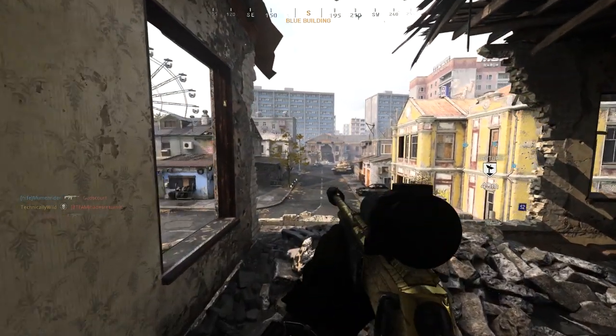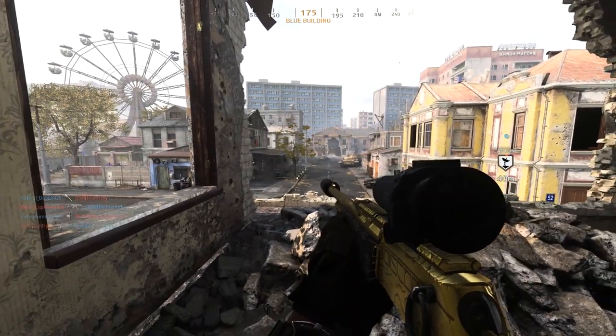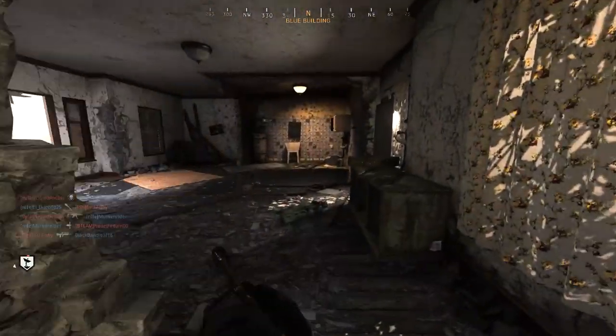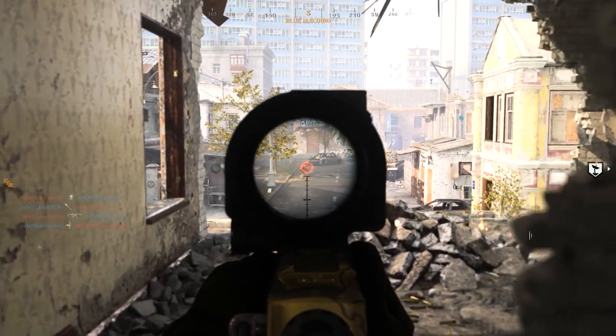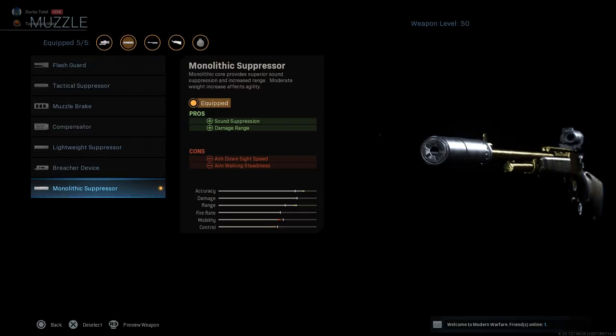The gameplay in the background is a game on Arklov Peak and a game on Grozner Raid where I absolutely go off. I camp a little bit but I'm dropping a lot of kills and these enemies don't know what's going on — I think I'm at the top of the leaderboard in both lobbies by quite a big margin. The attachments I use on the Mark II are the monolithic suppressor on the barrel for that damage range increase and sound suppression.